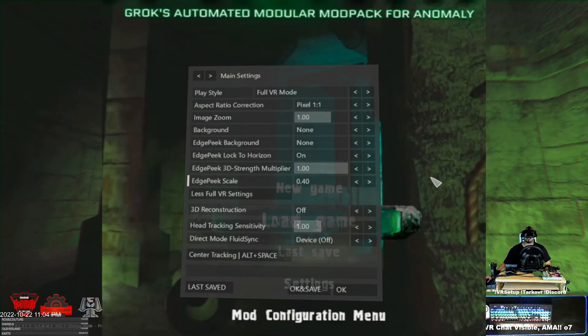Hit the middle mouse button to confirm and save. That will move the screen away so you can see everything. Hit the middle mouse button again and that will pop it into full VR.